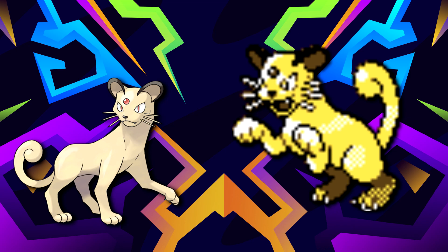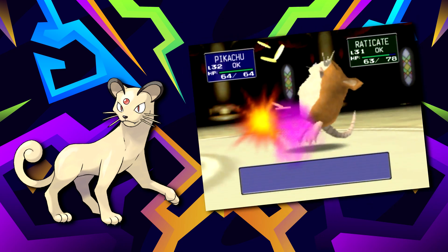Most sprites of Persian depict it standing on all fours. However, in Pokémon Gold, Persian is shown standing on purely its hind legs.